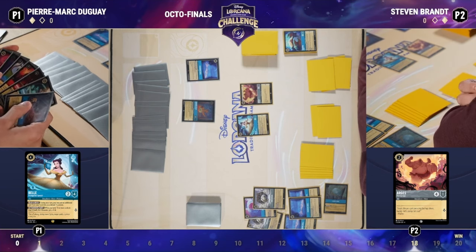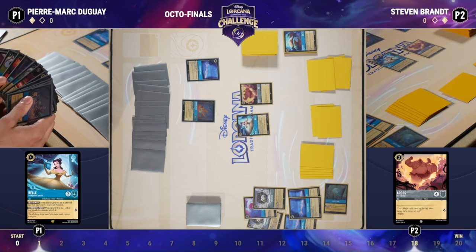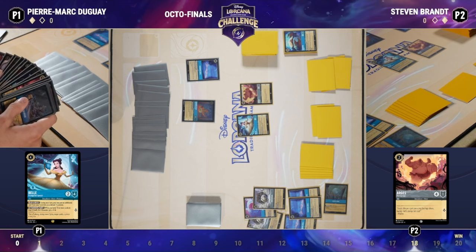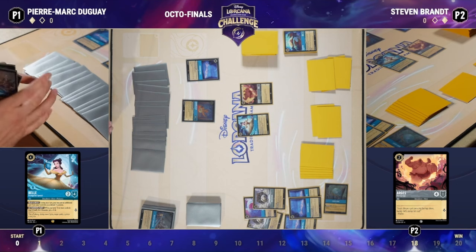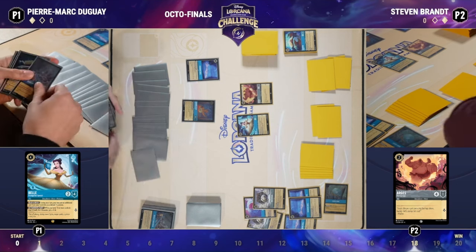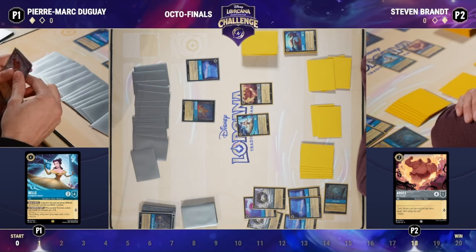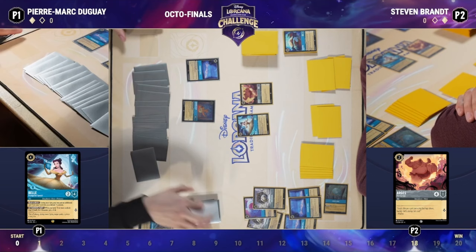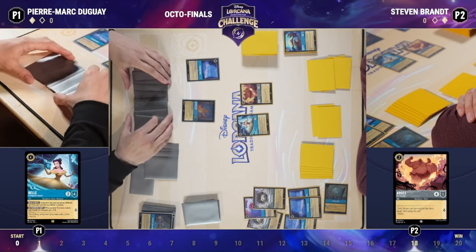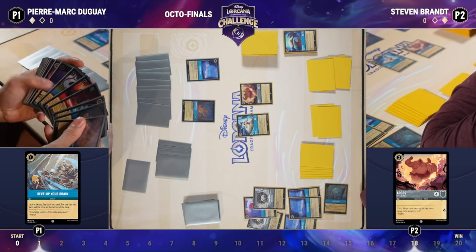There could just be a two-questing character in hand and that would be game for Steven. If I'm Pierre, I have to find a way to win the game on this turn — even if I remove the board, I have to assume my opponent has a two-questing character in hand. Pierre is faced with the very hard task of trying to win from one lore — can he go from one to 20 in one turn? He picked up a Maui and a Fishbone Quill with Develop Your Brain, filtering through his deck looking for answers.